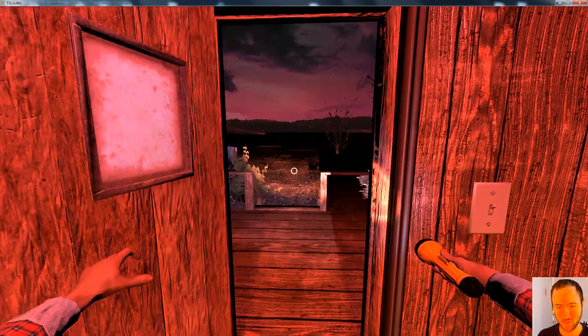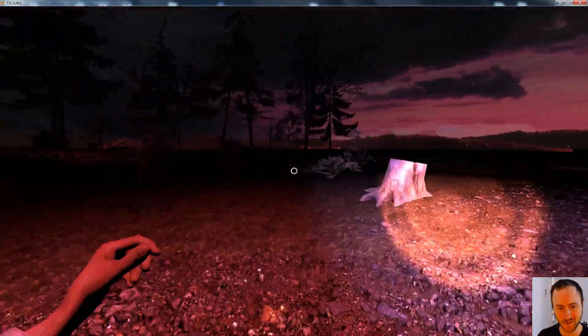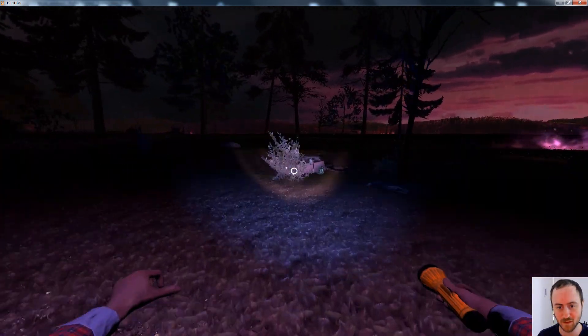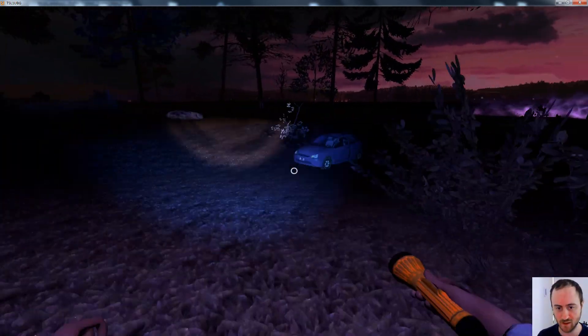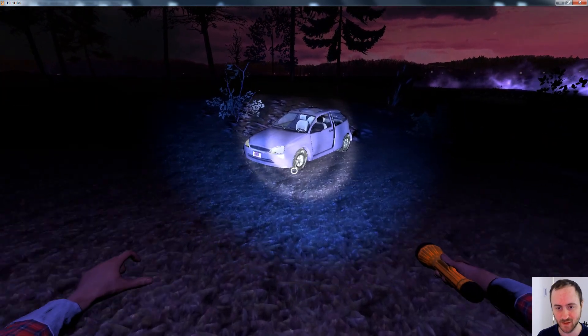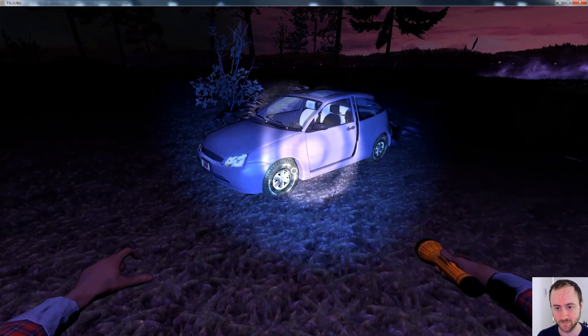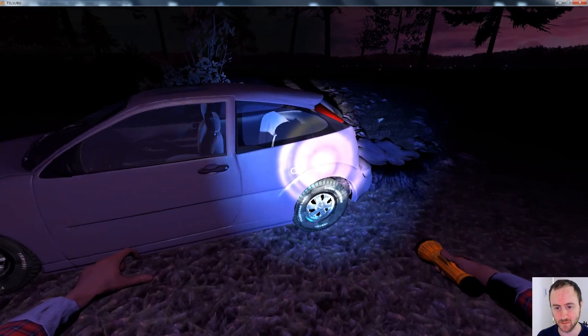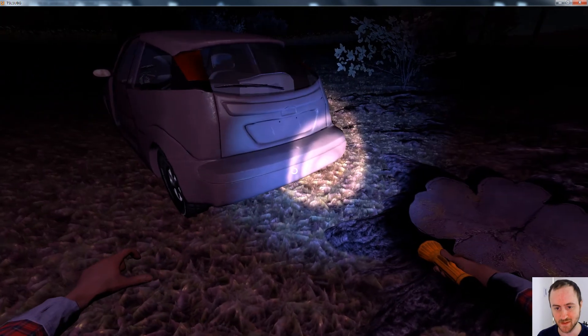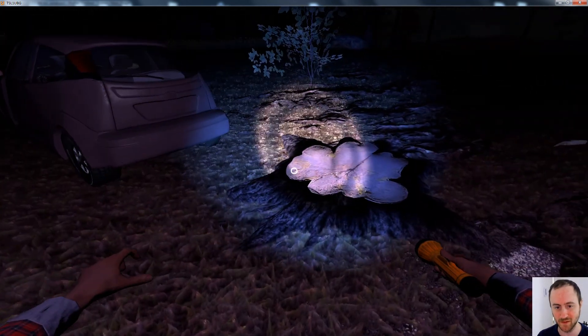I'm going to show one of the greatest successes thus far: the vehicle physics and the mounting and controlling of the vehicle. You can see the car doesn't have very good shocks at the moment, and the physics are actually making it drift a little on the ground. That would require code that says if the speed is at a certain level, just pause the car — because right now you can see it's repeatedly ramming this stump over here.